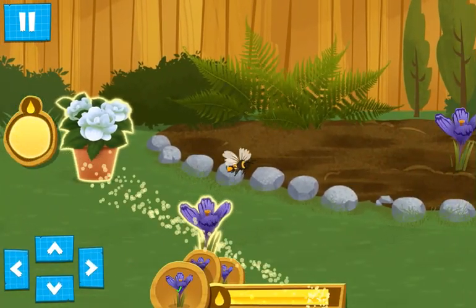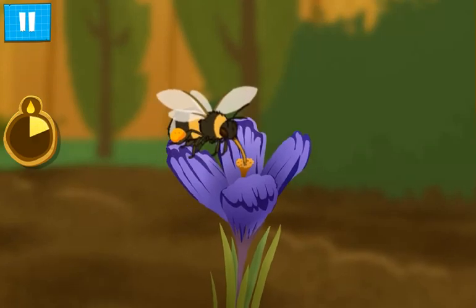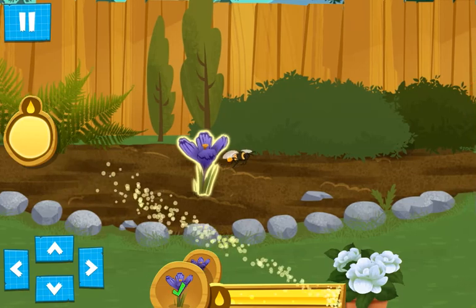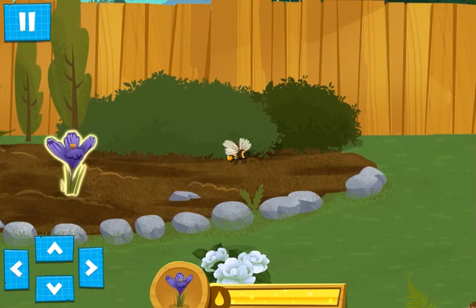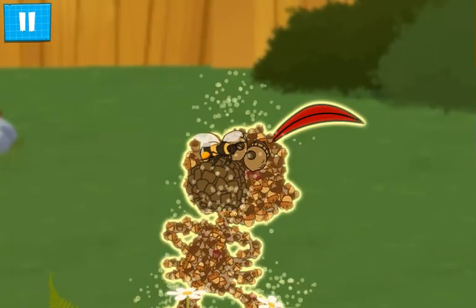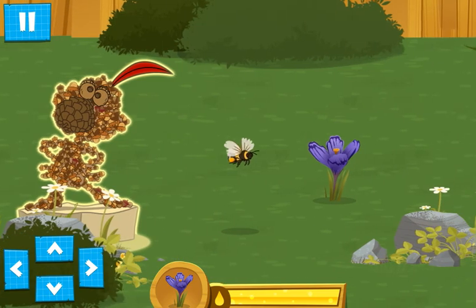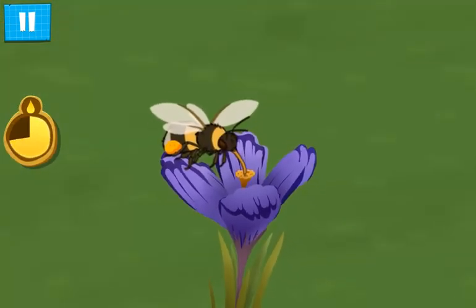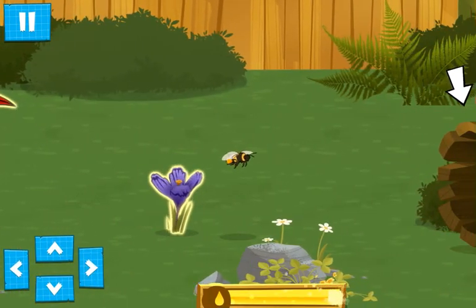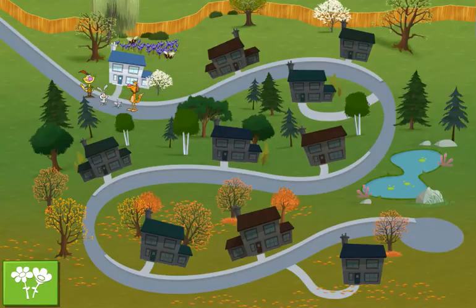Way to go, little bee! You found a special item — finish the level to collect it! You did it! Look, we're starting to build a pollinator pathway! Pollinator pathways make it easier for bees and other pollinators to find the food they need!